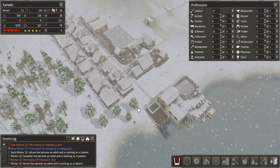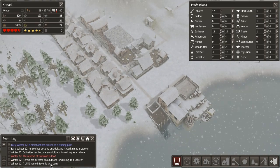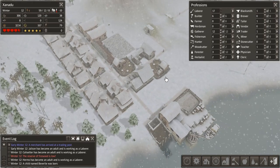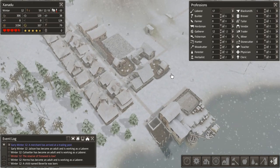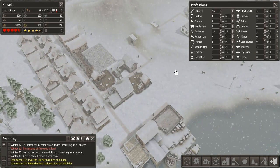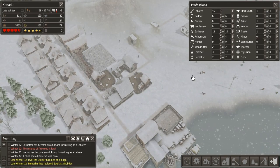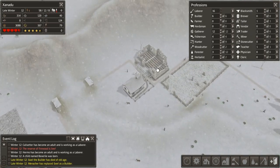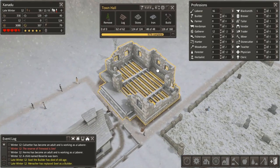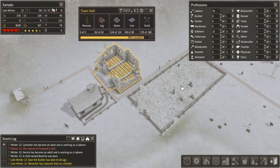We're back up to a very healthy 3,000 food, but we could very easily drop back below that level again. We're getting new births again, which is going to mean we'll quickly start having food problems. But it does mean our population stays stable, which is very important. We're starting to have more deaths — Ewell the builder has died of old age. That is going to keep being a problem as our population ages, but we've only had five old age deaths so far.